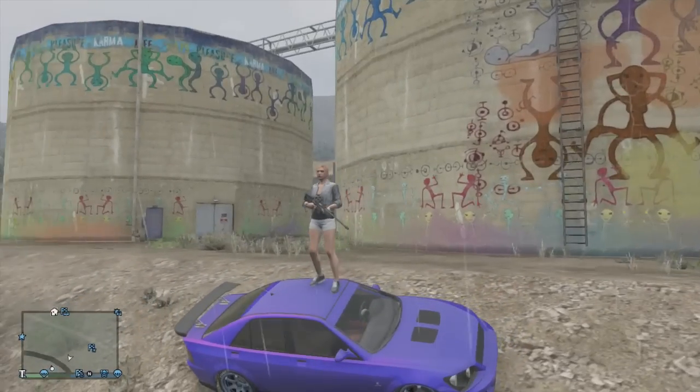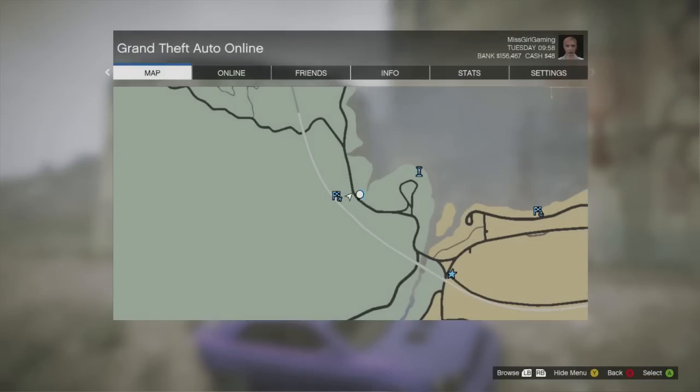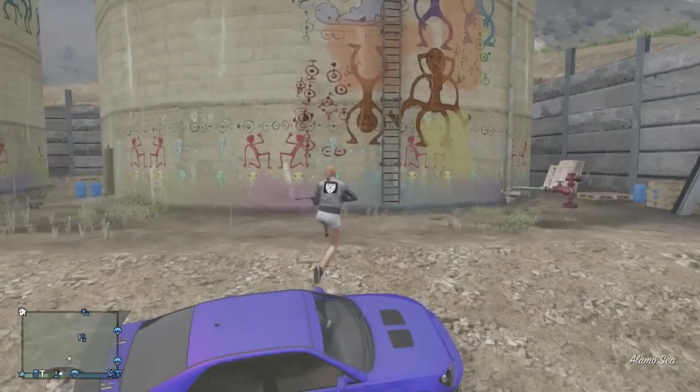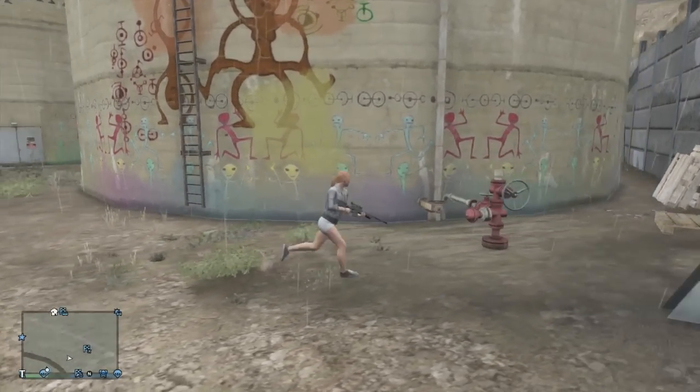Let's get started. So, if you guys want to know the location of this easter egg, you first want to go to right here on the map. So there you guys go. Now, what I'm going to be doing is hopping off this car, and as you guys can see here, I'm just going to go around these buildings real quick.